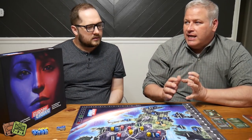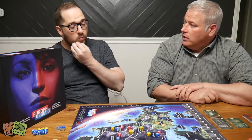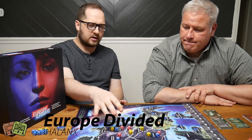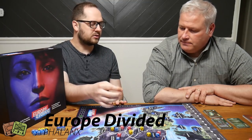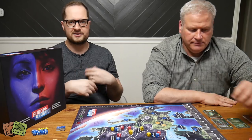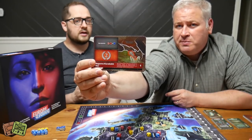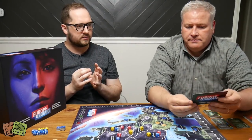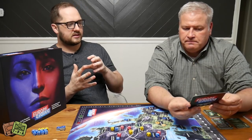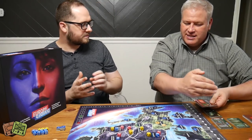The scoring mechanism includes end-of-period scoring for how many sixes you have — called dominance — but a lot of scoring throughout the game comes from headline cards, which are victory point objective cards. They all have different requirements across different regions. They're visible to both players, sitting at the top of the board, so you can see what's going to be scored next and what you and your opponent are going for.